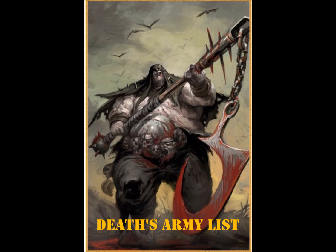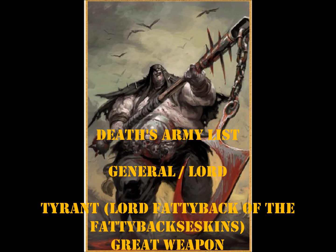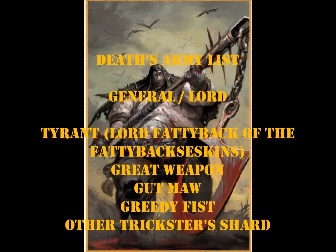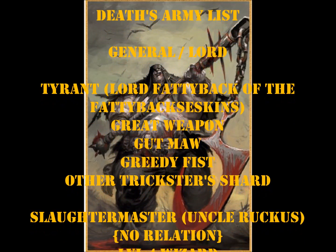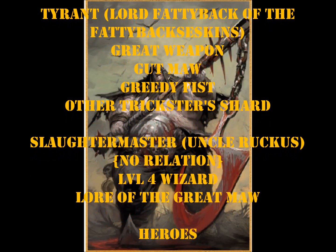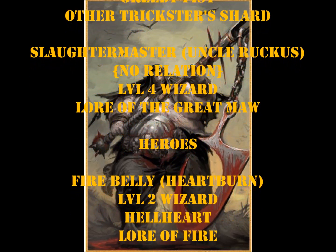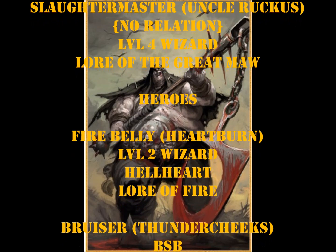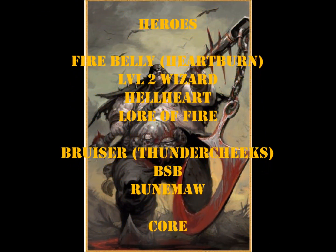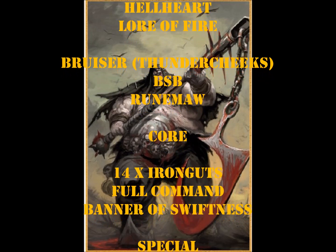Here's Death's list. In true fashion, he has named his characters. He has a Tyrant, Lord Fattyback, with a Great Weapon, Gut Maw, Greedy Fist, and the Other Trickster's Shard. Then he's got a Slaughter Master, Uncle Ruckus — no relation — who's a level 4 wizard using the Lore of the Great Maw. His Slaughter Master is naked, which is truly Ogre-y. His hero choices are a Firebelly named Heartburn, a level 2 wizard with Hellheart and the Lore of Fire. And a Bruiser, Thundercheeks, as BSB with the Rune Maw banner — because that's an awesome banner.